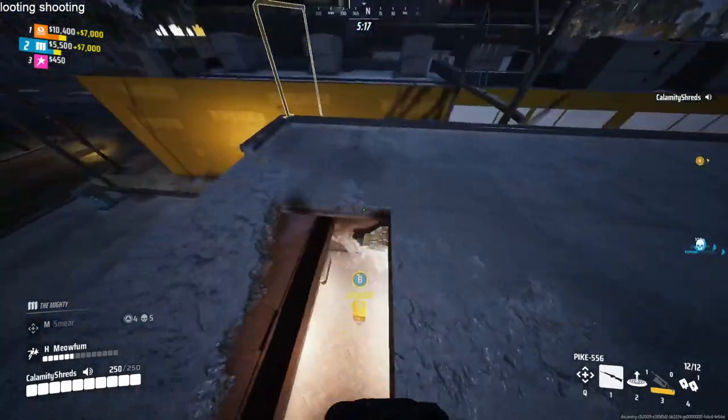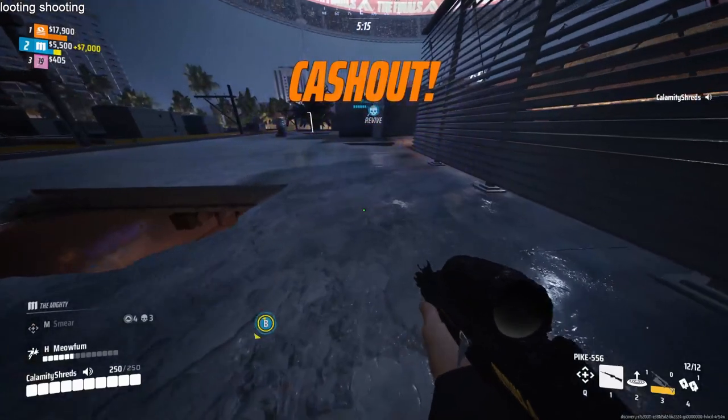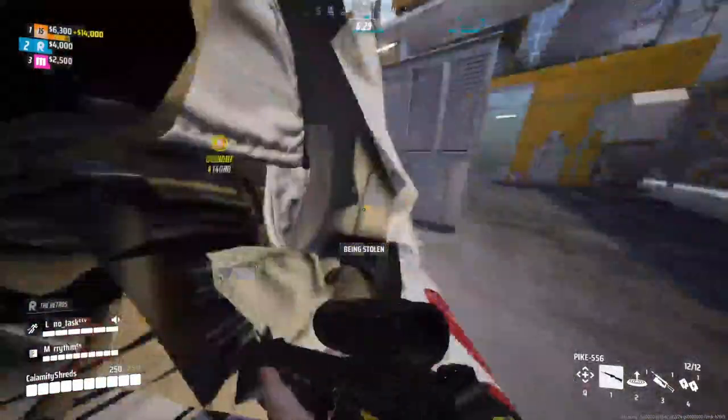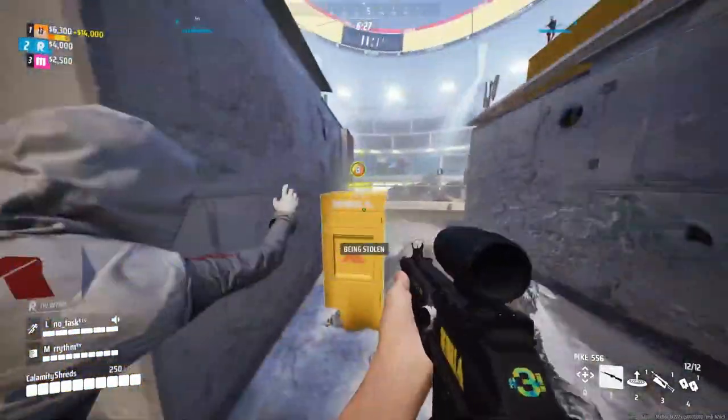The Pike 5.56 DMR on the Medium class is by far the most satisfying weapon to use out of the three weapons. It has a strong kick to its recoil, but the scope and damage per bullet is great.